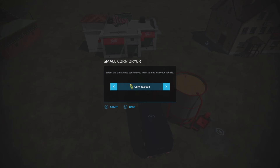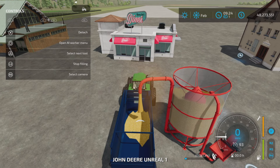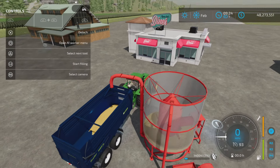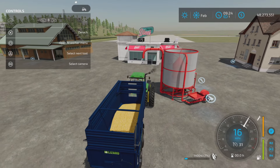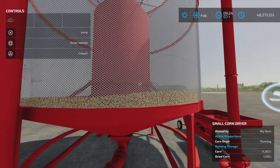You can also take the corn back out, which is fantastic — looks like the modders are listening! You can take out the product, and as you can see, the dried corn is emptying out. What's left in there is the actual corn. Pretty neat.